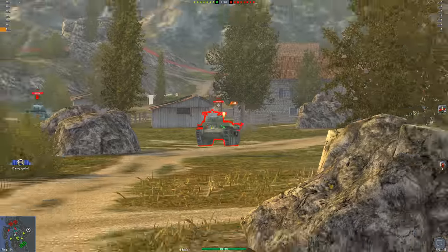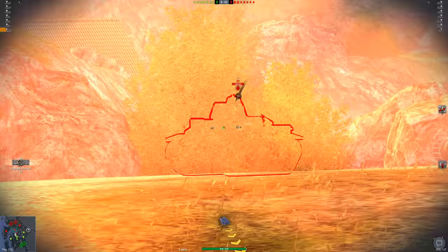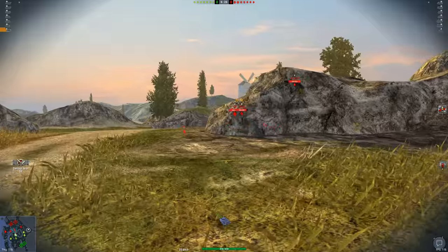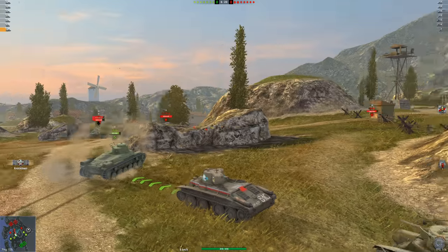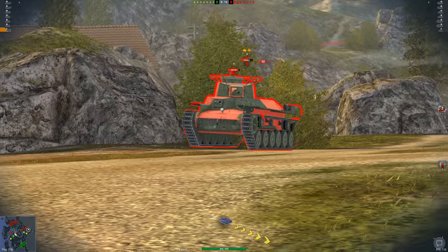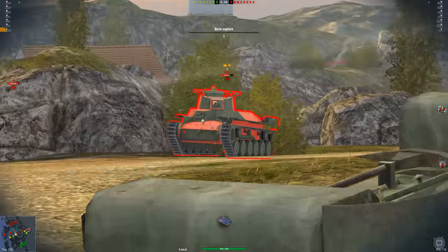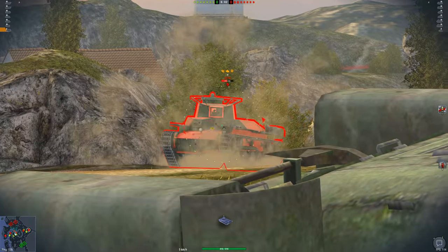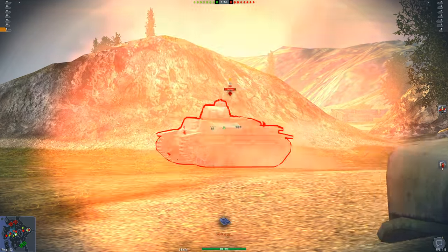This thing actually has decent gun depression. We're making our way up the hill — 44 damage, get out of here! This D2 has good penetration — this guy doesn't seem awful at the game, unless he's a re-roll. I wonder where he bounced me — I don't have the damage markers on. Oh wait, I do have markers on; he bounced on my side. We can barely even pen a tier three with no armor.